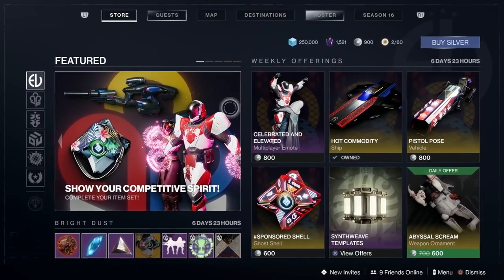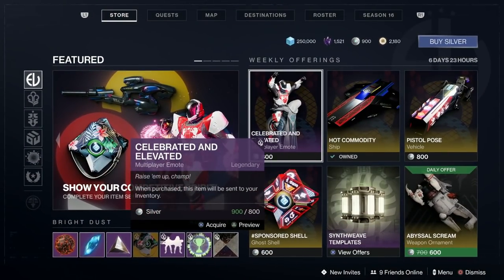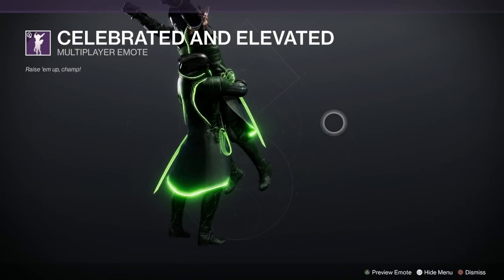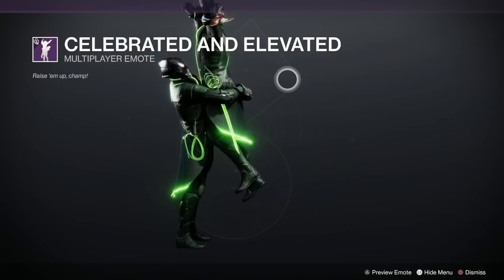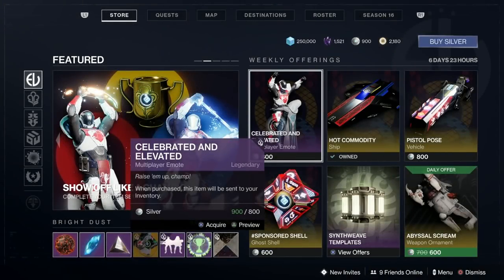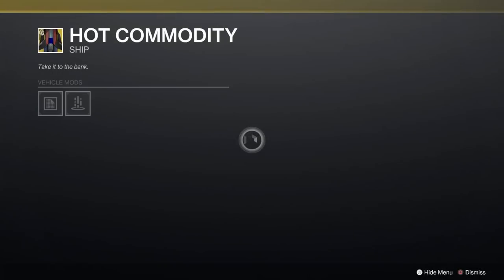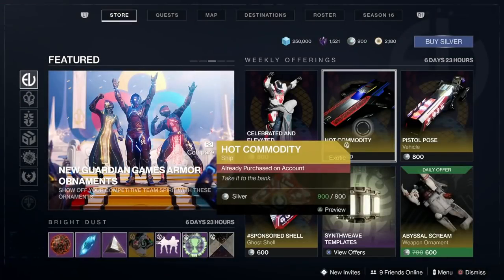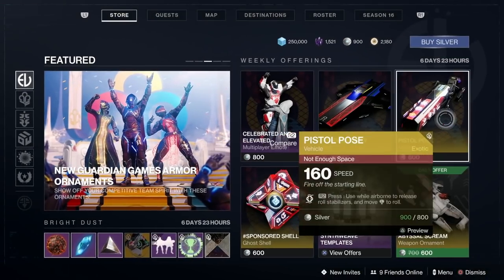Right in we pile, and first of all we've got the Celebrated and Elevated multiplayer emote. Let's have a look at that — yes, that's rather amusing. We had that last week for Bright Dust, didn't we? So there's that for 800 silver. Hot Commodity ship — I believe I bought this last week or the week before. Very sexy looking ship though, I do like it, and that's 800 silver as well.